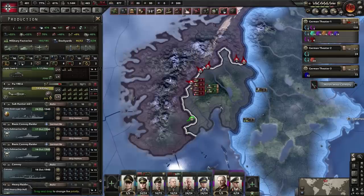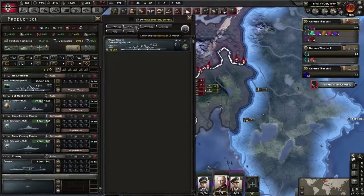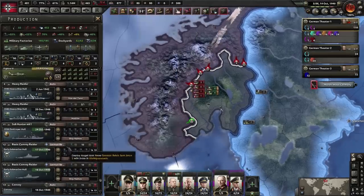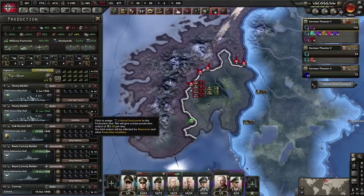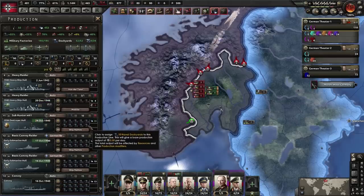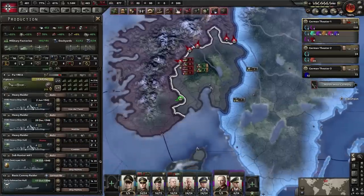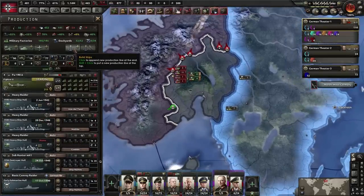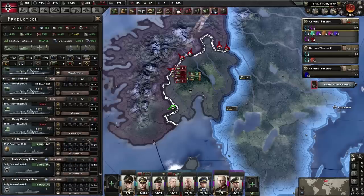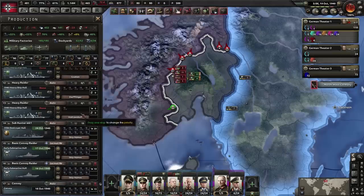Let's start producing our battlecruisers. In Man the Guns you can only assign a maximum of five naval dockyards for capital ships, ten for screens and submarines, and a full fifteen for convoys. This caps how many you can pump out in a short period — previously you could build a carrier every six months, which felt ridiculous.